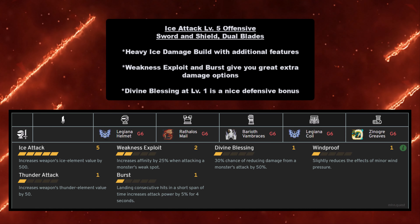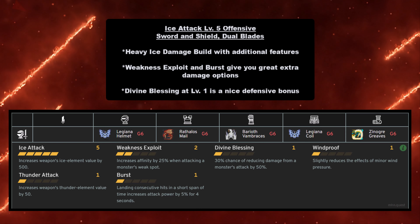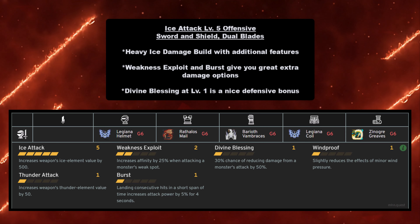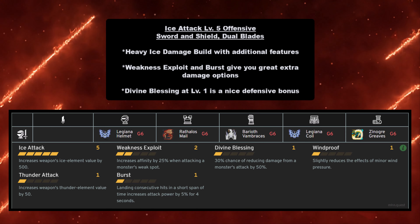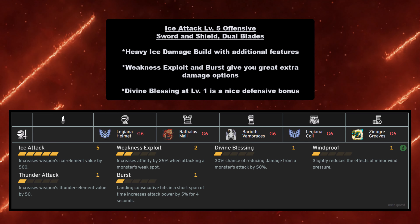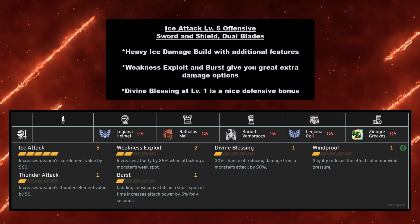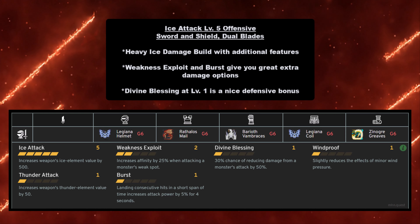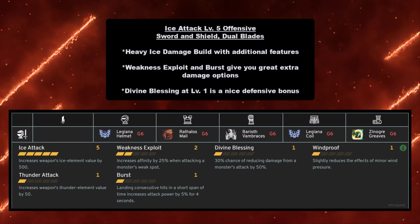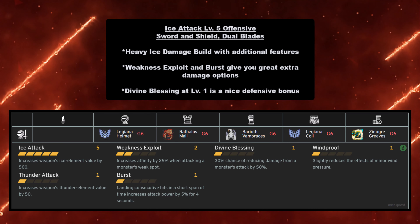Now for ice: the Ice Attack Level 5 offensive build for Sword and Shield and Dual Blades is a heavy ice damage build with Weakness Exploit and Burst for great extra damage. Weakness Exploit lets you crit at weak spots, and Burst gives a 5% damage boost — a nice double combination of additive damage. Divine Blessing at Level 1 is a bonus — a 30% chance of reducing a monster's attack by 50%. You need Legiana Helmet at grade 6, Rathalos Mail at grade 6, Barioth Vambraces at grade 6, Legiana Coil at grade 6, and Zinogre Greaves at grade 4.